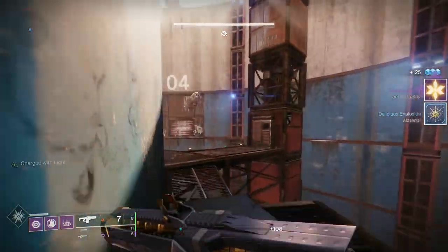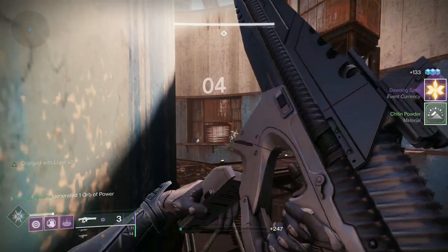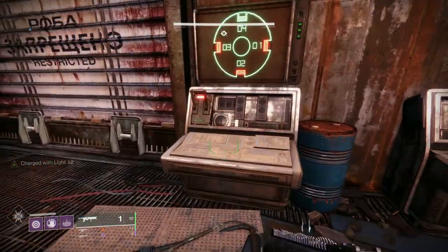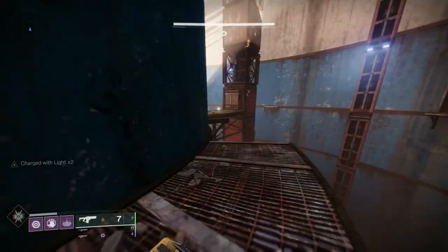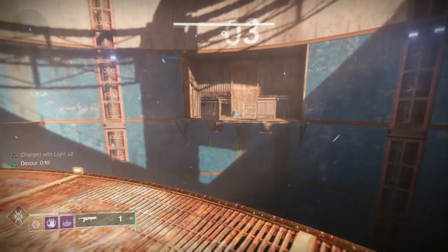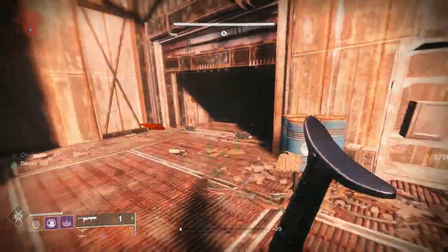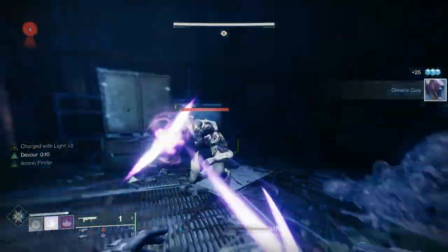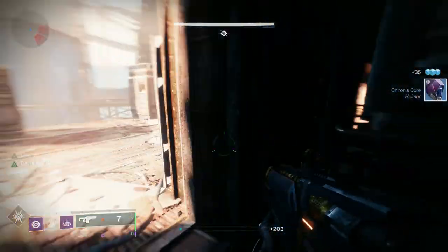In this section I've dropped down, killed the fallen, taken out the wizard and two acolytes. What you've got to do here is activate consoles - go into a room, clear the ads, activate a console, and you do this three times. I'm going to activate my Devour, put my Weatherhorn down, and clear the ads. It's not really super important to kill all the ads, but for my own peace of mind I'll get rid of them.